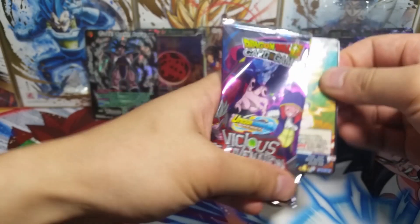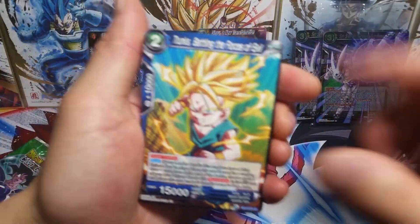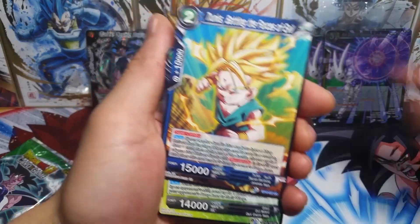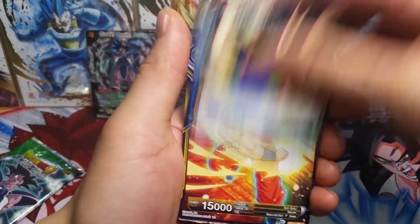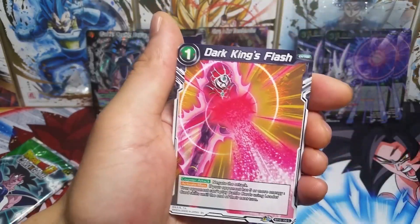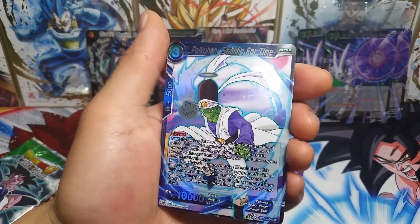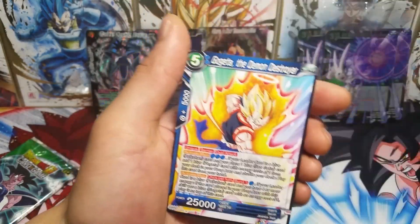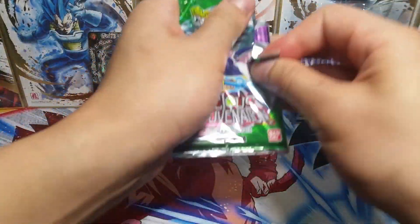I am doing really, really well. Starting off the second-to-last pack with Kid Trunks. We've got Chain Attack Gravy, Tien, Vegeta, Son Goku, Dark King's Flash, Shroom, a foil rare Pycon and a regular rare Gogeta.